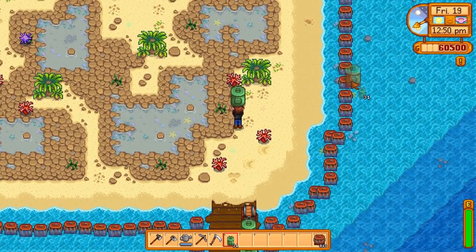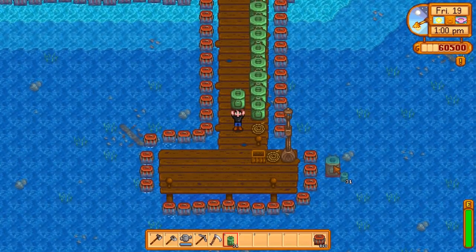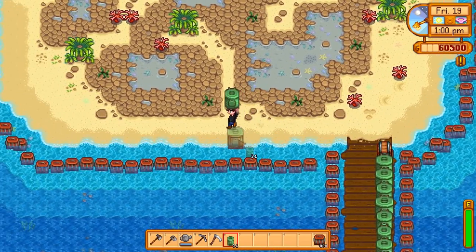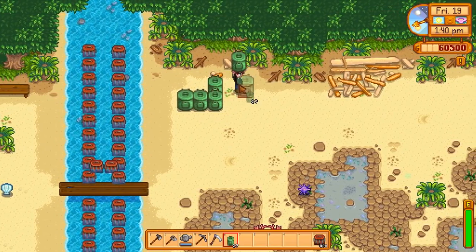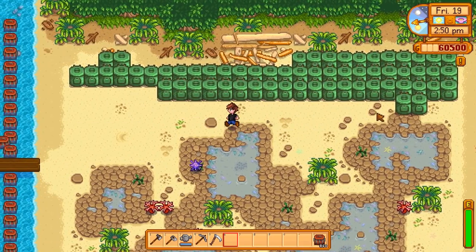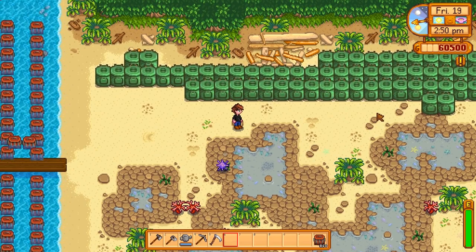The worm bins will produce two to five bait per day, so to be safe I need every crab pot baited every day, which means I'll need half as many worm bins as I do crab pots. Luckily most areas have lots of space to work with. The beach is going to be about the worst of them because it has the most water and doesn't have a ton of available space, but I should be able to make it work.